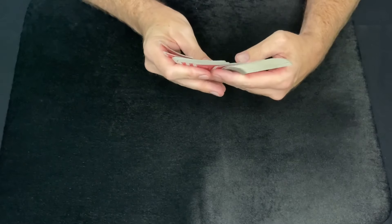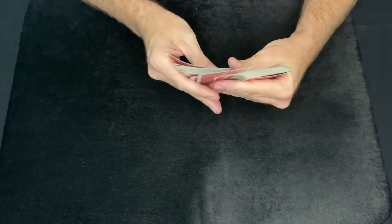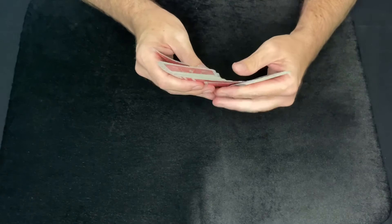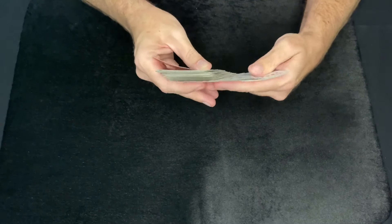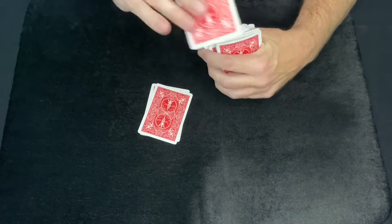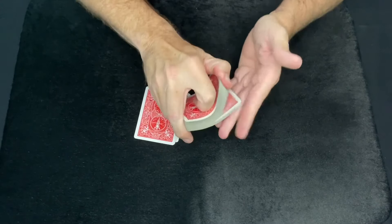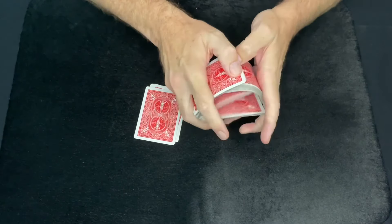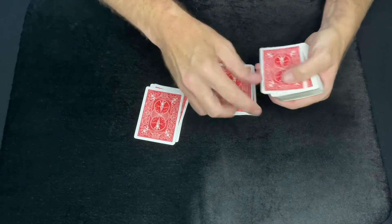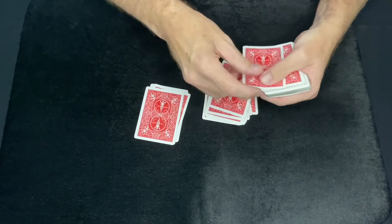I'm just going to go through the deck and look for three cards that I think the spectator may pick. So there's one, there's two, and there's three — three prediction cards. Now, what I'm going to do is have the spectator, as I deal cards down on the table, tell me when to stop. I'll start dealing down any amount of cards and they can stop me at any point in time. Let's say they stop me there.